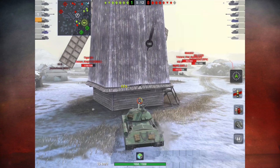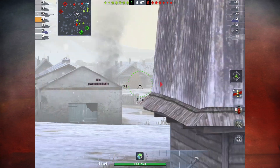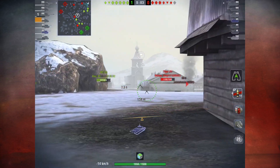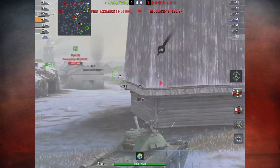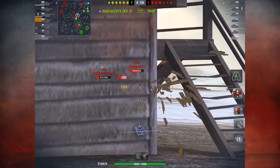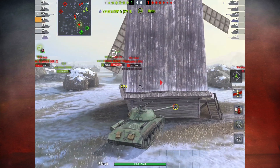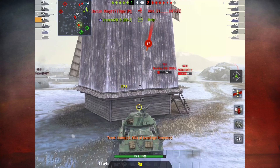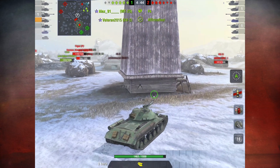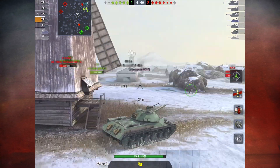While it works for most heavy tanks, there are situations where it doesn't, because some tanks have rather weak side armor, and when they are facing big guns, those guns could actually overmatch the side armor. So you should be aware of who is shooting at you. But in this case, I don't see any big guns, so I'm pretty safe here. The only way they could damage me is by shooting high explosive shells, but they don't do much damage.